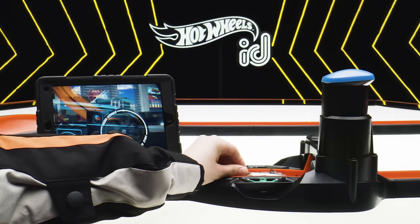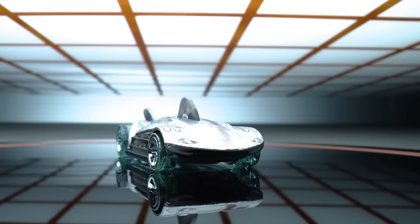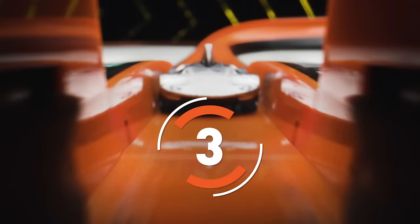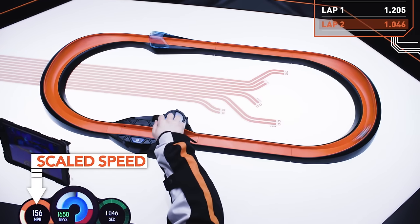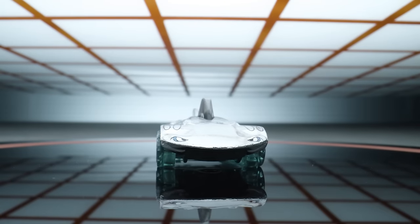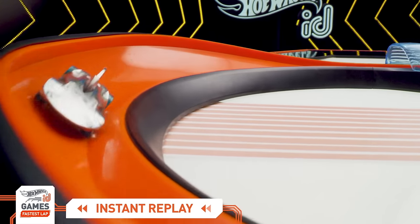First up, your defending champion from the Street Beast: Shark Hammer! Shark Hammer is equipped with a fluid drive power plant for a quiet and scary ride. Shark Hammer comes in just under one second! Let's take another look at our instant replay. Check out how Shark Hammer keeps its speed around these bank turns!